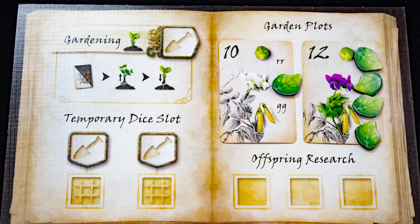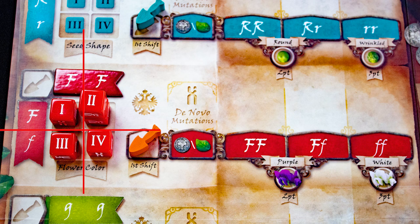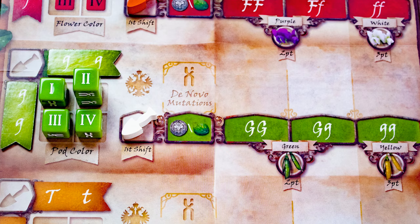The second shift lets you pick after all the first shifts resolve. There are also two actions on your board. The first is gardening, which lets you first draw a tool or a plant, then score any fully validated plants, and finally plant new ones. The other action lets you draft more dice in the next phase. Once all workers are placed, roll all 20 gene dice, check the numbers you roll, and cross-reference them on the gene chart and place them in the matching areas.